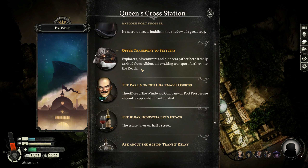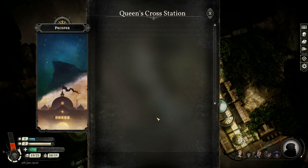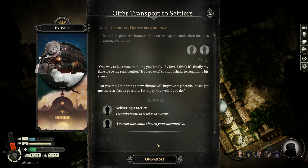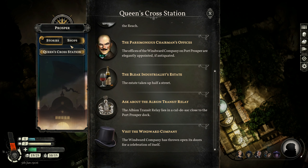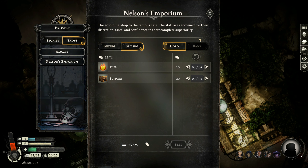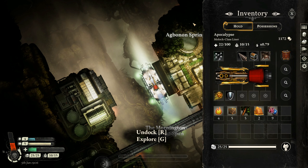We can offer transport to settlers. Where are you headed? You are going to Lustrum — why is it always Lustrum? That's a very far distance away. Let's buy some stuff — oops, we have too much stuff. What are we carrying that's taking up so much room? Oh, I have nine unseasoned hours — no wonder.